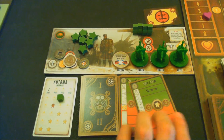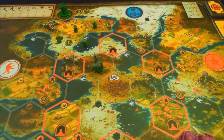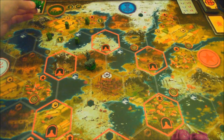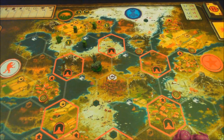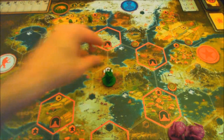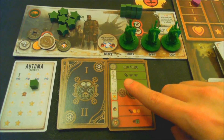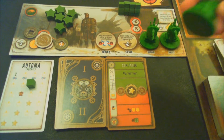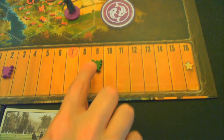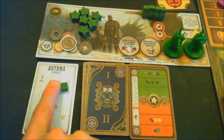Flipping over the next Automa card, he wants to move a mech. He always moves a mech in his home base first — there is one there, so that's the one. It moves closest to me, with the tiebreaker being closest to the factory — which in this case is the factory itself. Automa gains a mech or character this round. His character is still alive, so he gains a mech placed on his home base, and he gains two power, bringing him up to 11. No recruitment bonus, and the star means we move the cube.